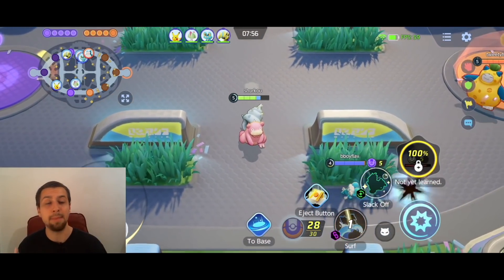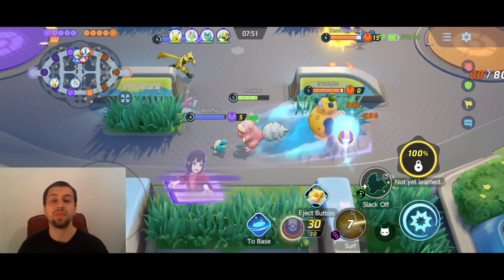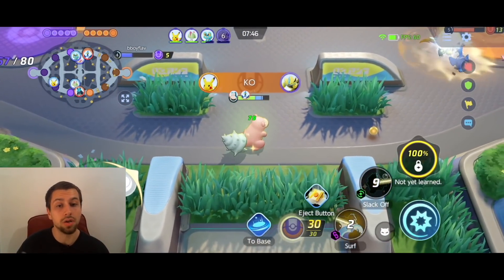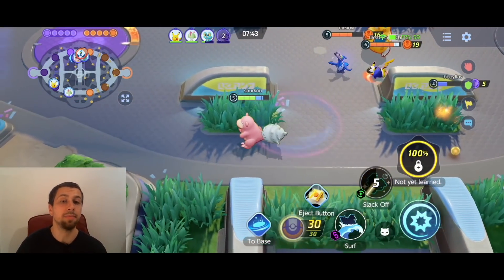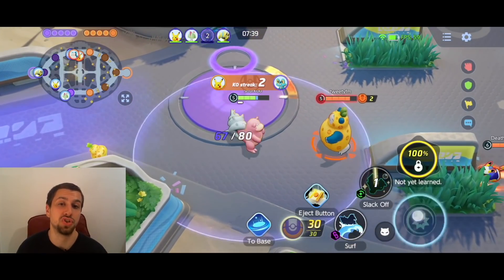That is the main strength of Slowbro — you can really camp under that point, continuously regen health because of the point healing, but also with your Slack Off early game and your Water Gun. Water Gun is pretty decent in lane to last hit those wild Pokemon.